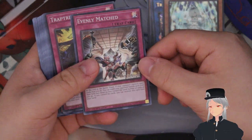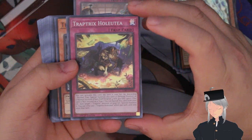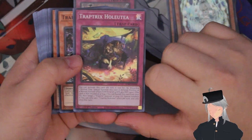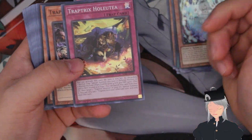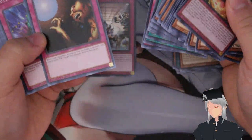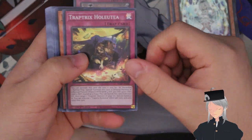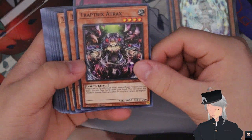There's the copy of Evenly Matched right there. Next up we have a brand new card, Trap Tricks Holotea. Basically you set this card and then activate it by discarding a normal trap — for example a copy of Trap Hole — and then it becomes a level four for you to go into your XYZ plays.